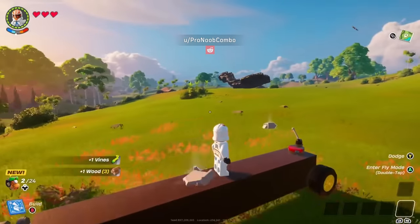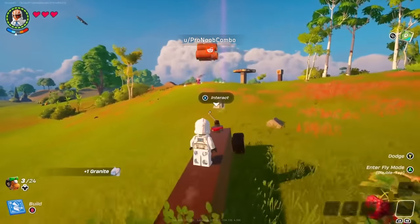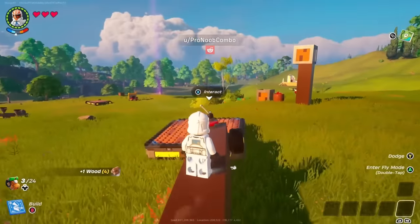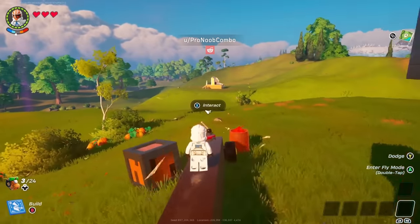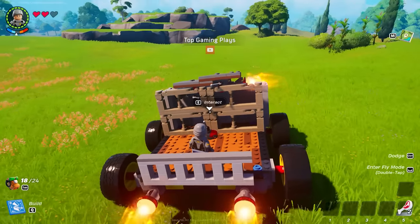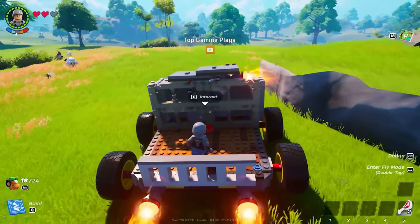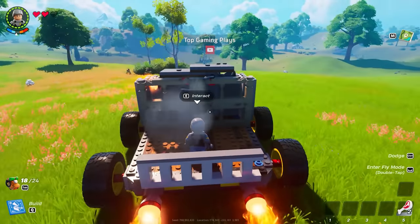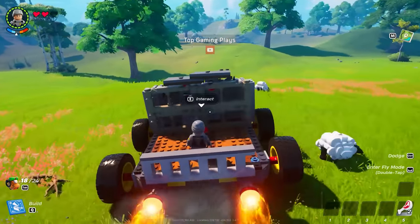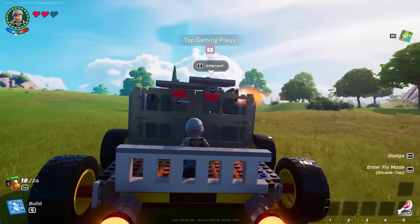On day one, Pro Noob Combo built a car and everybody's minds were blown. By the end of day two, this is where we were at: a steerable car with detached thrusters for left and right turning. With front and back bumpers, the car can be used to destroy and farm materials around the map as you drive.